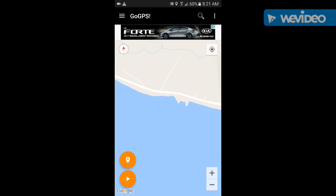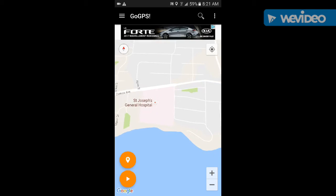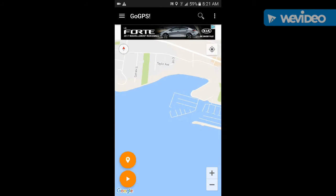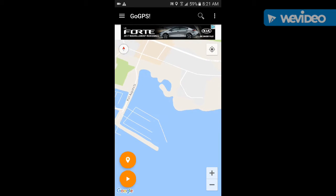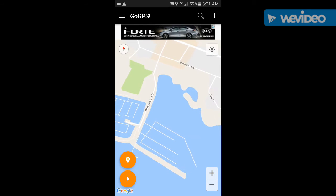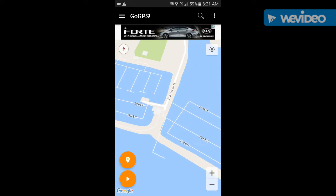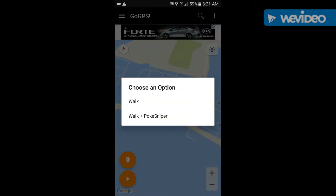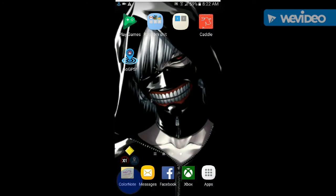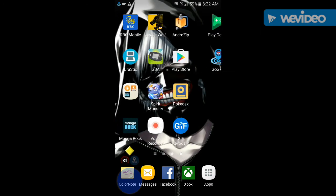After you install that, go into your Settings and go to Model Number. Click it about five or six times. After you do that, Developer Options will appear just above About Device. That's the only reason you click Model Number that many times — to gain access to Developer Options. Go into Developer Options, go to Mock Location App, click it, select GoGPS, then exit all that and go to GoGPS.